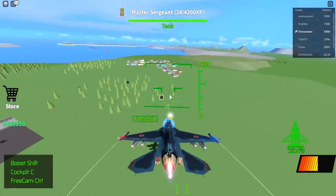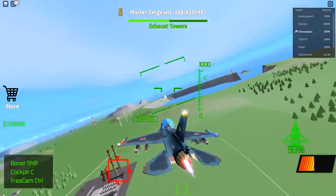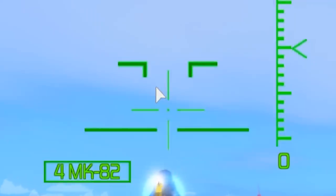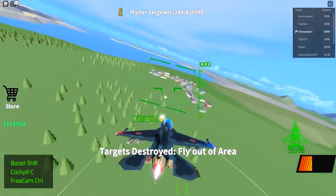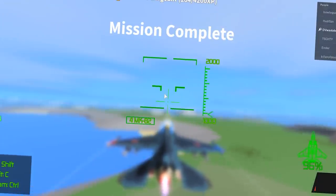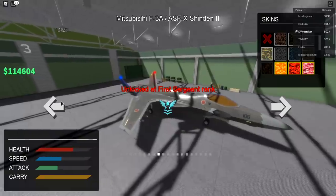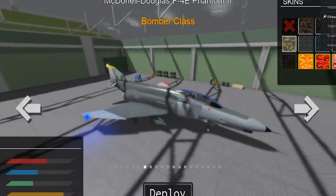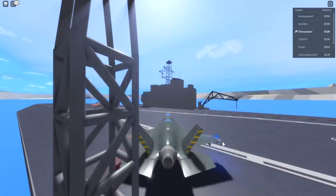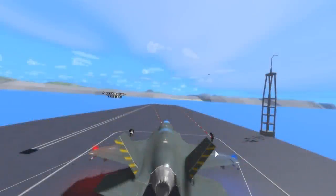We finally made it to Master Sergeant! Now it's 4,200 XP per rank — quite the grind. But the game passes help a lot. There's quite a bit of content to grind here if you want. Back to base to get the Lightning — it's 50,000 and it's the one I really wanted! It has more health and is faster than the Phantom, though less attack. On the village mission — requesting to take off, that's cool!